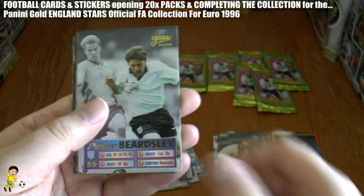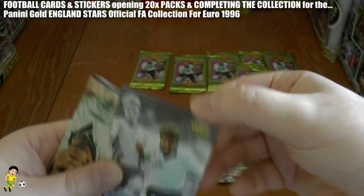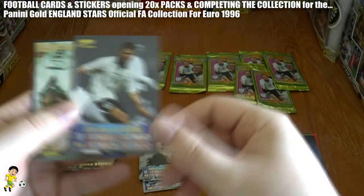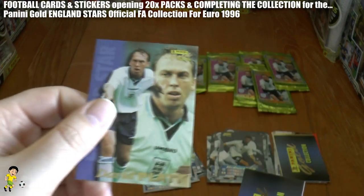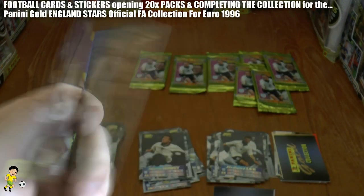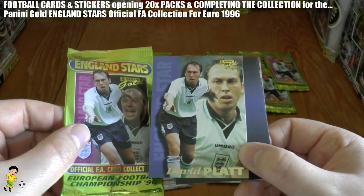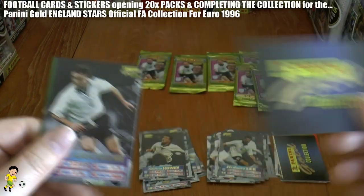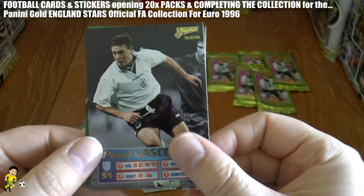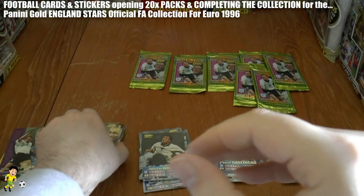On to the next pack, and we have Peter Beardsley from Newcastle of course. Then Robert Lee, who also played for Newcastle. David Platt — featuring on the front of the sticker packet, same picture as Steve Stone earlier. Then we've got another checklist. There's Gazza — Paul Gazza, the Lazio legend. And Les Ferdinand.